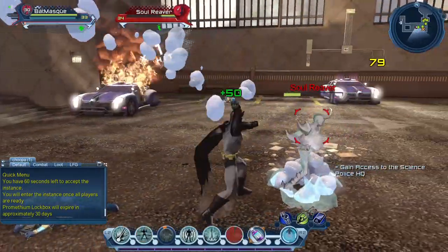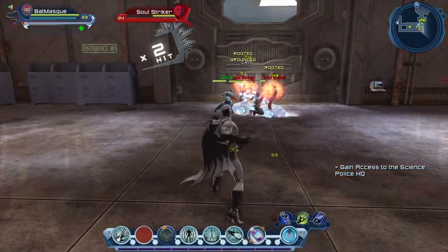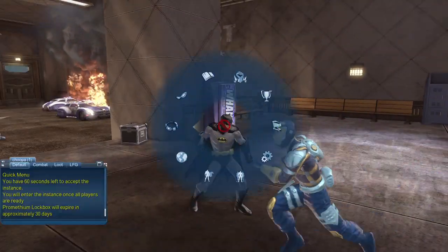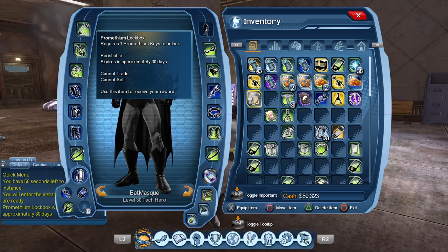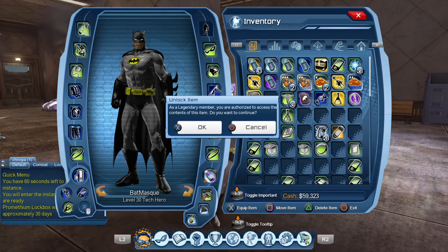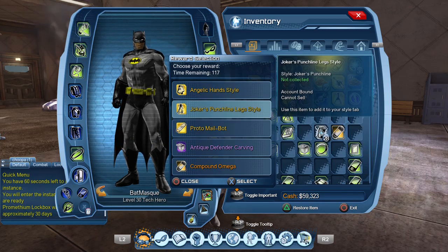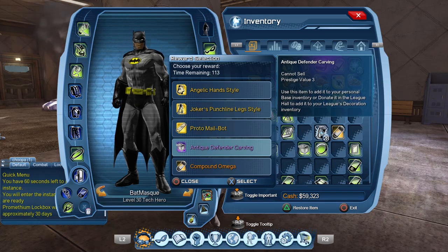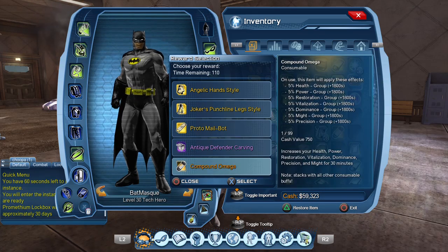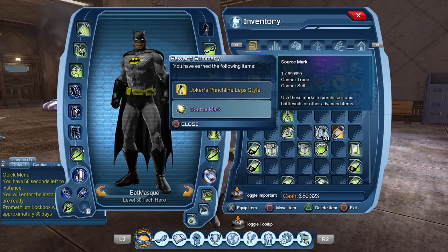Another place where you get source marks is from Prometheum lockboxes — I'll show you in just a minute. Sadly, for Prometheum lockboxes you have to purchase keys to open them unless you are a legendary player. If you are a legendary player you can open Prometheum lockboxes without spending any extra money. If you are not a legendary player, I strongly advise: do not purchase keys. It's not worth it. You get some sort of style, a proto mail bot, a base item, or a compound omega — none of that is worth it, and I think it's one dollar for a key.